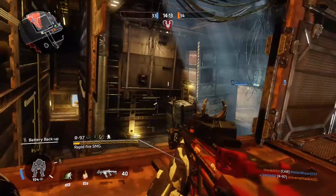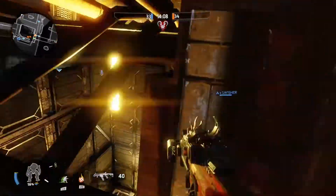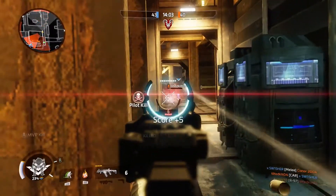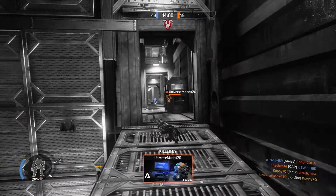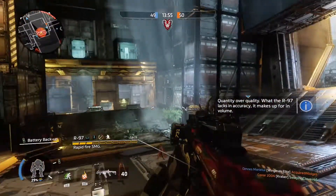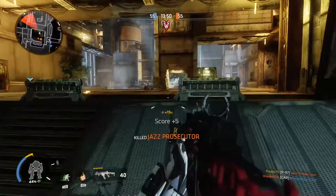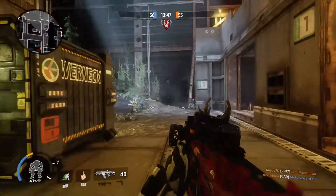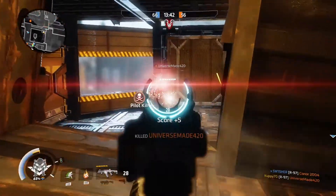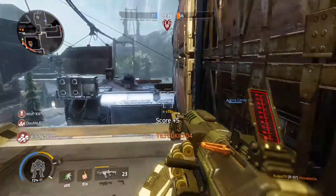The R97 has a fast rate of fire with about 40 bullets in the magazine. It is a bullet hose — very inaccurate, but at close range it is the gun you want. You can most likely outgun someone even if they have the drop on you, as long as you aim well and nail your shots. As you saw there, that guy did not last very long.